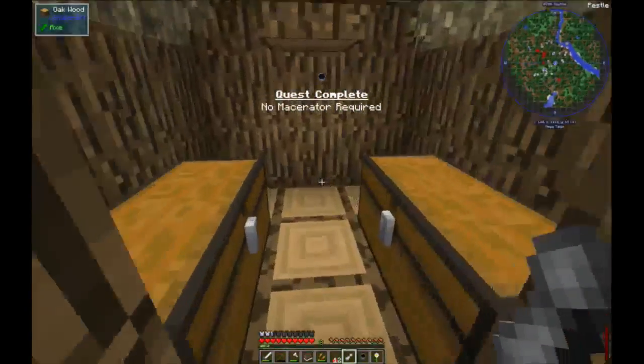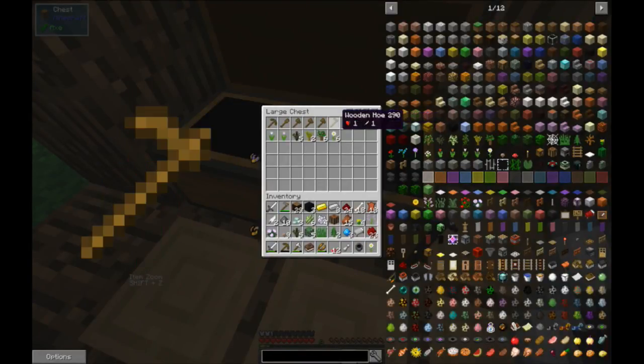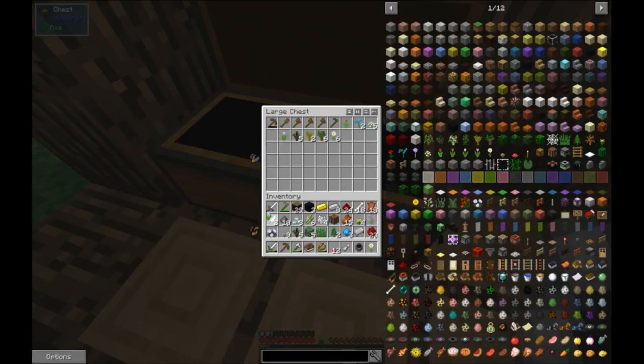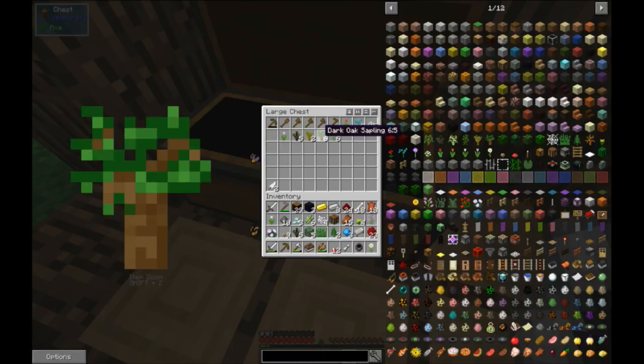Oh, wait. Flowers - those are the flowers. I'm gonna trade out that. Oh! White tulip, y'all. We found a white tulip.